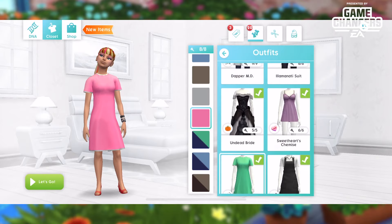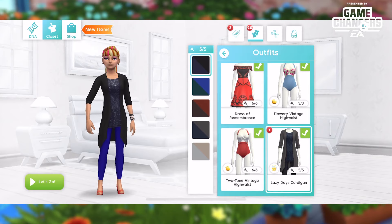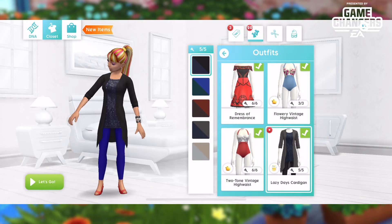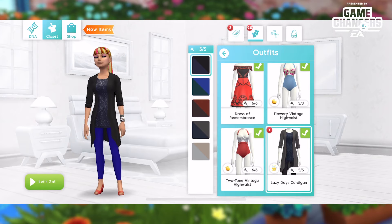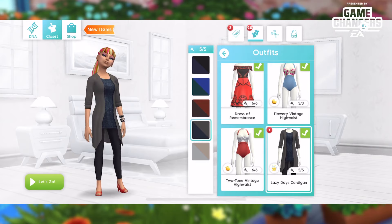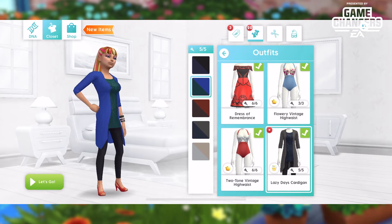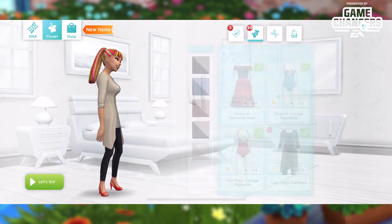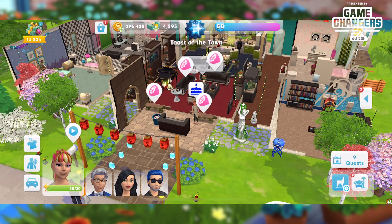We do get a new outfit for the ladies too — there we go, the Lazy Days Cardigan, so adorable, and it comes in five different colors. I'm kind of questioning these choices for a backyard barbecue, but maybe we need to be a little bit warmer because it is just spring, not summer yet. I'm going to leave Malia in this because she looks so adorable.